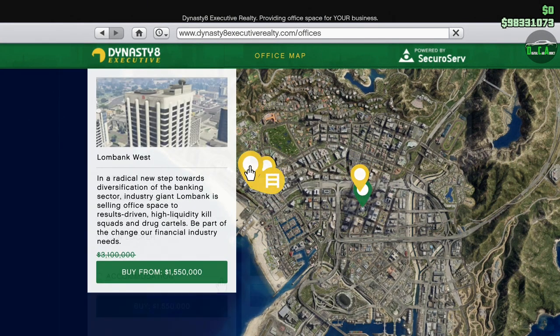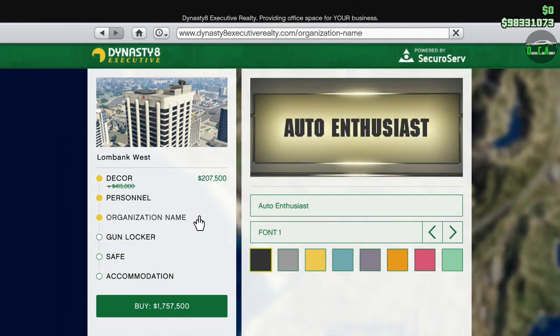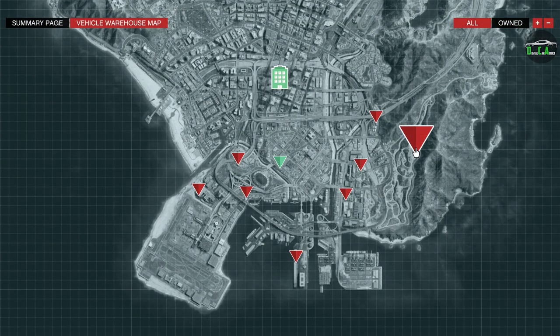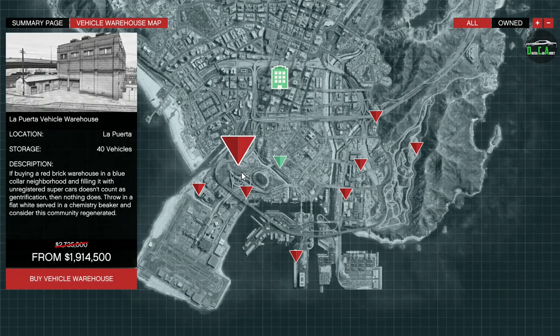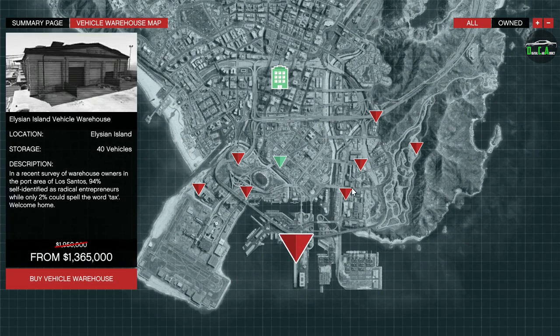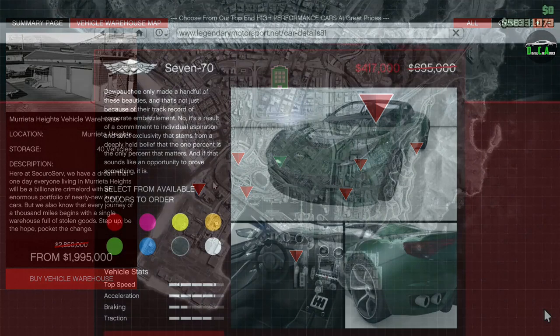Starting off with the property discounts, we have 50% off CEO offices as well as the upgrades and renovations for them this week. This is a must-buy for most businesses in the game and something I highly recommend if you don't own one already. Next up we have 30% off vehicle cargo warehouses, which is what you use for Import/Export. This property is needed for that business, and getting it on sale is pretty incredible as these rarely go on sale.